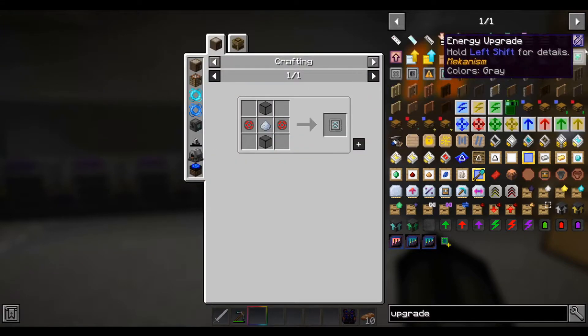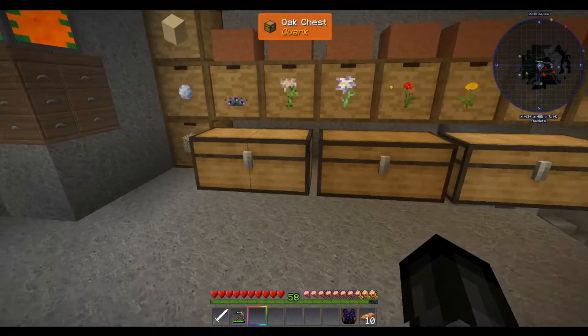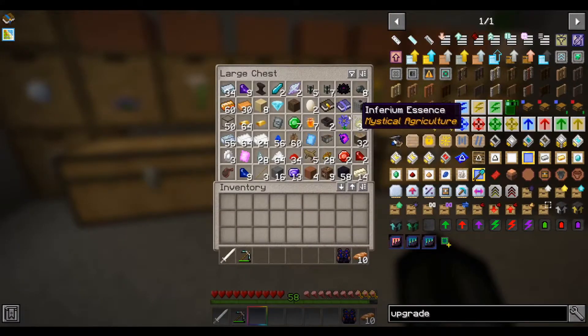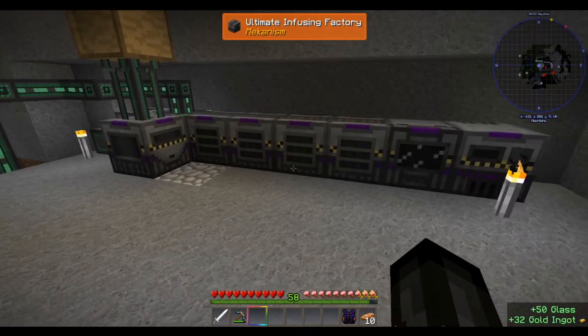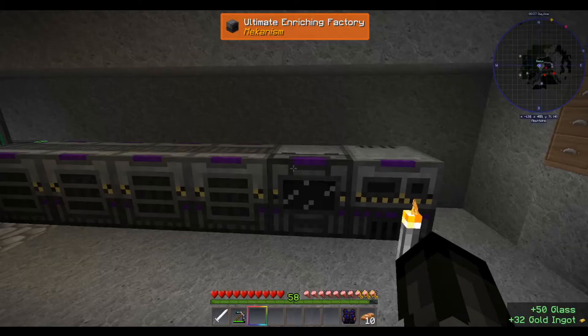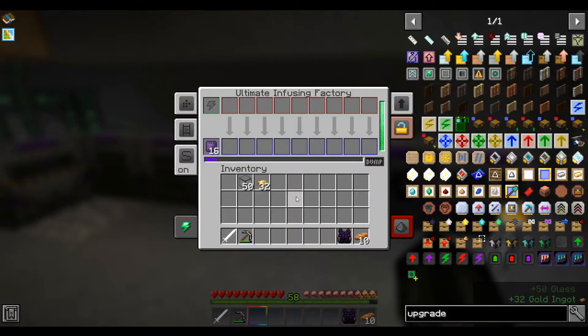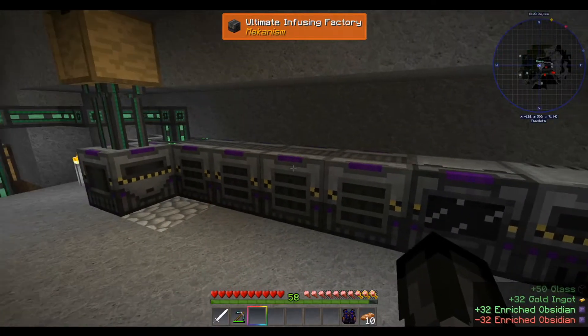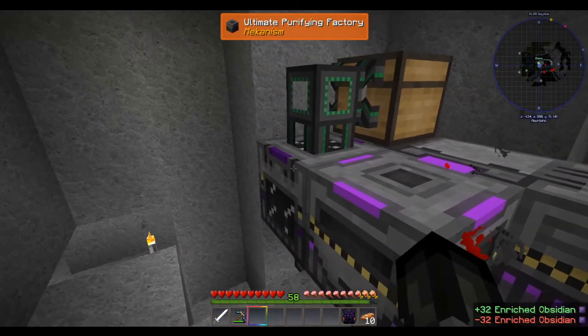I want to make the energy upgrades first. The recipe is gold dust, infused alloys, and glass. So I should have some glass in here. I need some gold dust — I need eight per upgrade. Let me go ahead and take these guys out. One, two, three, four, five, six, seven, eight, nine, ten, eleven. So I really need... 88. Let's check — energy and speed — 12 machines.